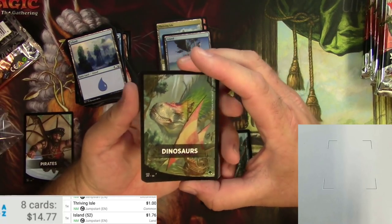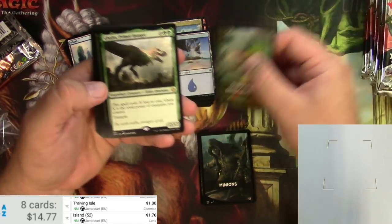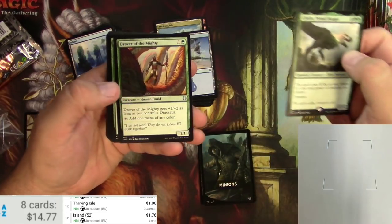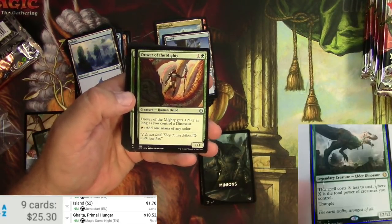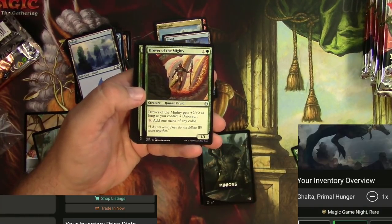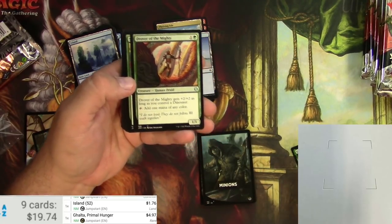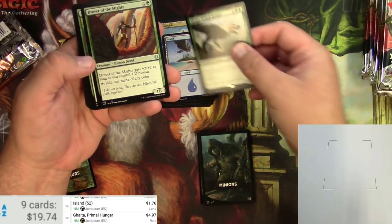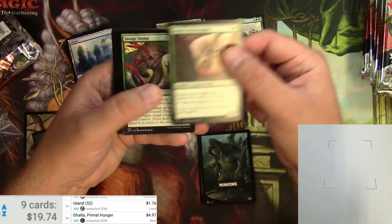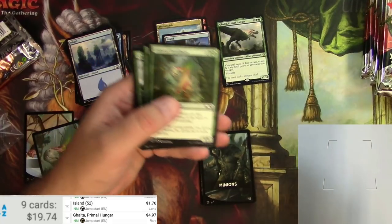Dinosaurs could have a big hit — if we get a mythic, Galta is still pretty good. Galta is the rare here, and Drover of the Mighty is an uncommon. Jumpstart Galta is $4.97 — that's okay. Also got Drover of the Mighty, Savage Stomp, and Cultivate — a great uncommon that's been reprinted a bunch of times recently.